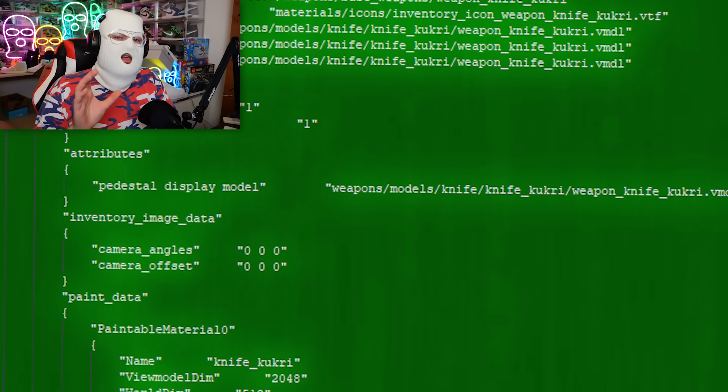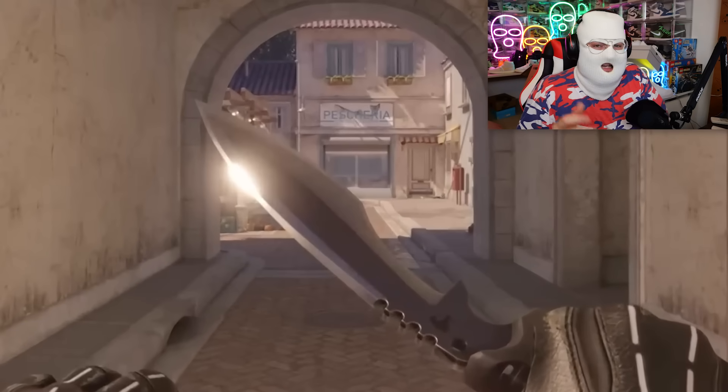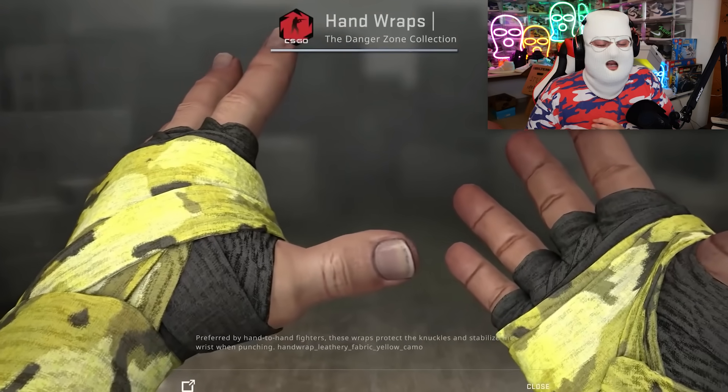Now, how do we know that we have a new case and a new knife? Well, a few days ago, the Cookery knife was officially added to the items_game.txt in the CS2 files. This isn't really something new — the Cookery model has been in the game for quite a while, and I talked about it on my Clips channel. But now we have actual concrete proof that it's coming. Having a knife model be added to the game doesn't really mean that it's 100% gonna make it into the game, because there's a lot of glove files that are in the game but have never been released.